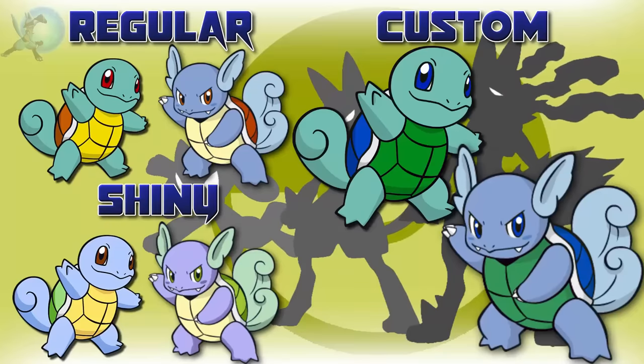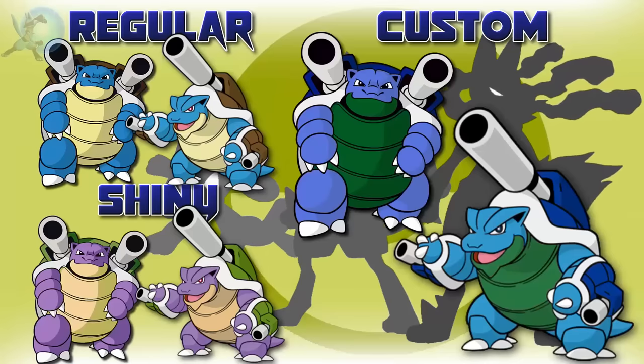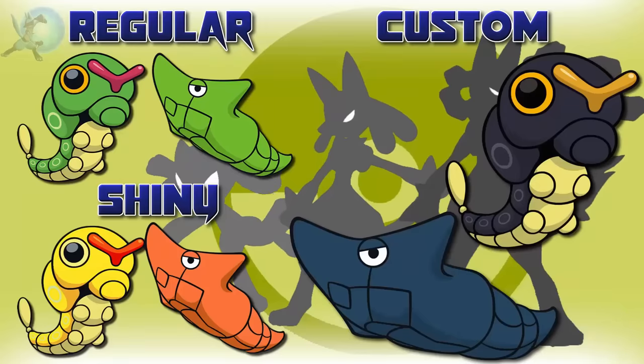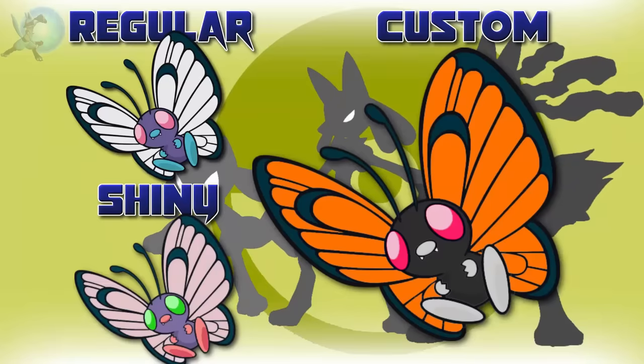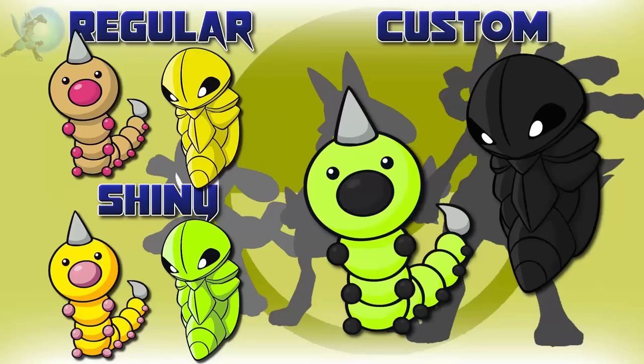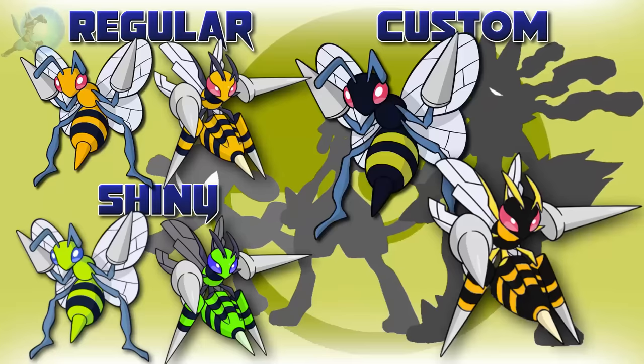For the Squirtle line, I wanted to make the shell blue as well as changing the belly to green — I think the blue shell works really well, especially on the Gigantamax form. Caterpie and Metapod I made black because I wanted to give Butterfree a traditional butterfly look, which is why the prevos were also black. I also made Gigantamax forms of both versions, and my custom one I personally think really stands out. Weedle I made a similar color to Beedrill, since Kakuna is already yellow I made it the other color. Beedrill and its Mega I inverted the colors, and I'm pretty happy with how that turned out.